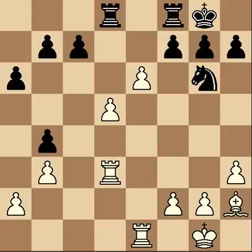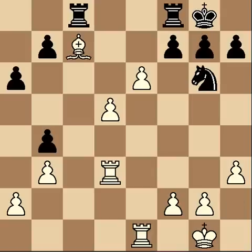So on e6, there's also a discovered attack on his c7 pawn, and that's what he sees. He defends the pawn, and now I play one of my favorite moves that I've ever played in a chess game — bishop takes c7.